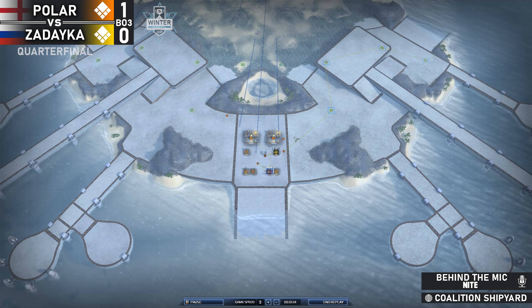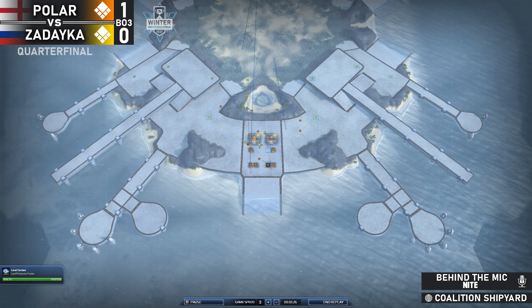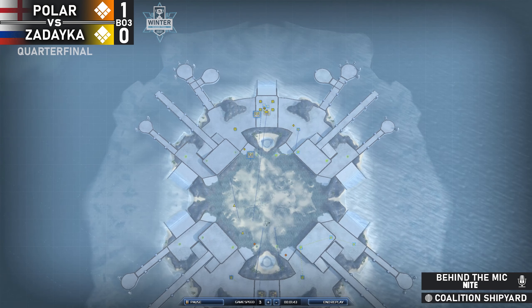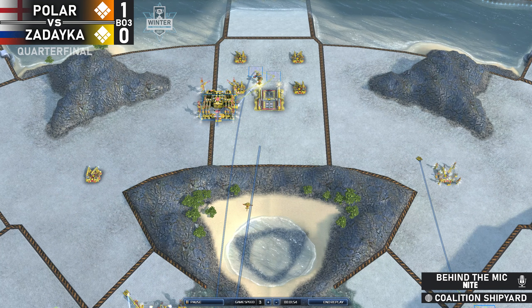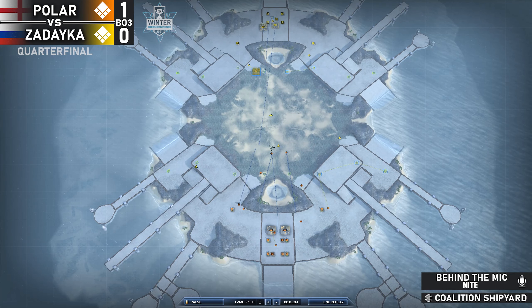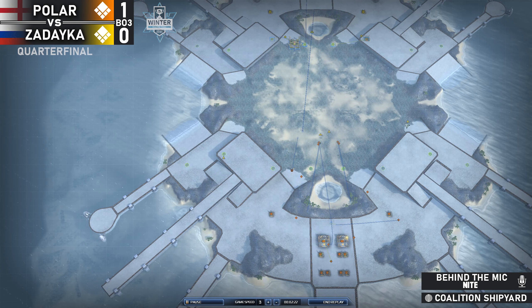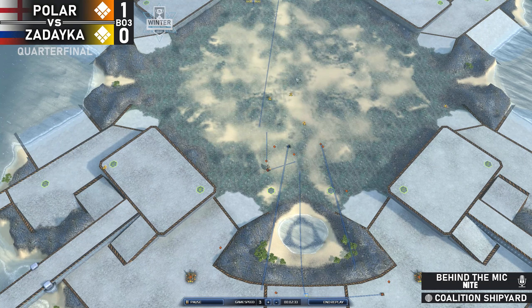Looks like he's going to be expanding with one engineer and building up with a lot of energy generators — not sure why he's prioritizing that so much. Zadaika is actually sending two planes this time, which is a little riskier but it is an earlier air factory. He sees there is no air coming out so he's going to switch right away to bombers. This is one of the key things to do as a UEF player — switch to bombers when you don't need the wasps anymore. He's positioning his wasps really intelligently and has vision and radar coverage of pretty much everything his opponent can do.